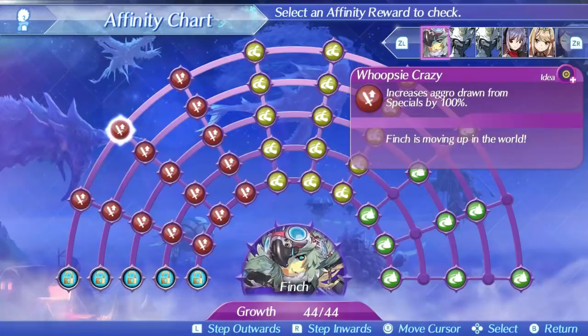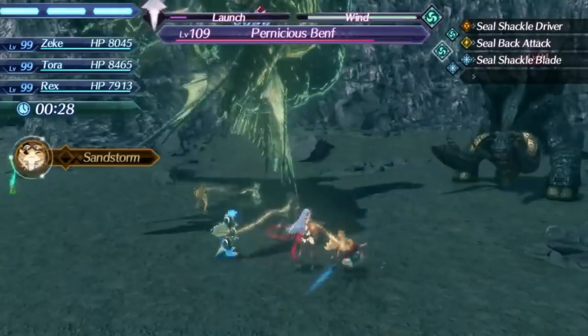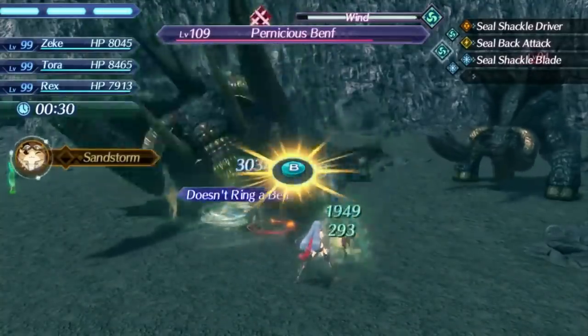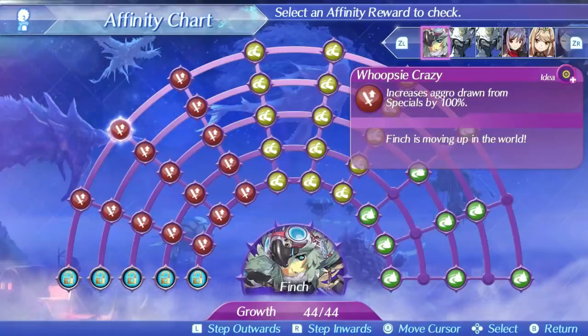Finch's level 2 is Whoopsie Crazy. This is a 3-hit physical-based special that is single target and honestly pretty slow. It has a 25% critical hit modifier, and also comes with an above average damage ratio of 440 at level 1, 600 at level 5, and 638 at max affinity. The bonus effect is increasing aggro, which isn't super useful over damage increases, but can help if you're trying to get aggro on Finch. Still, her level 2 as a whole is not very spectacular.